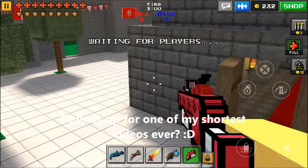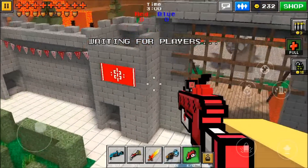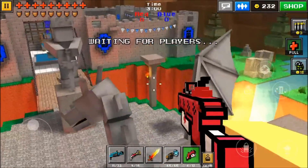Hello guys, Exotic Gaming here, back with another PixelGone 3D video, and today I am doing another glitch tutorial on the map Castles — Two Castles, whatever it's called. I'm not entirely sure what it is; just look in the title to see exactly what this map is.